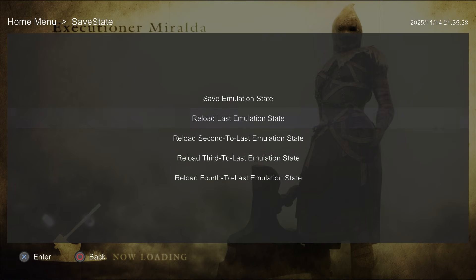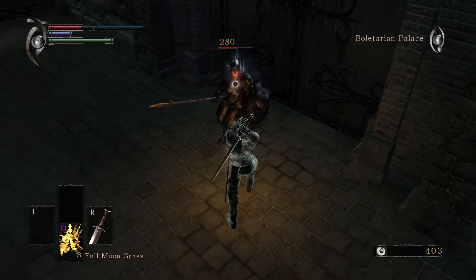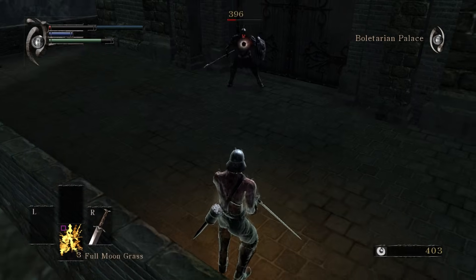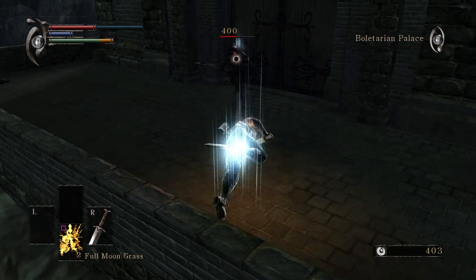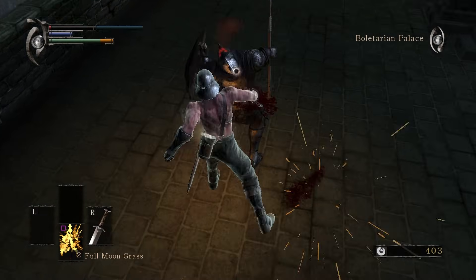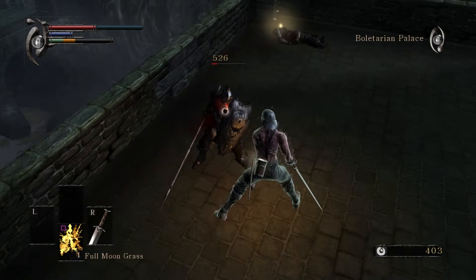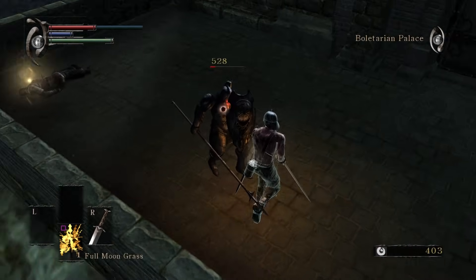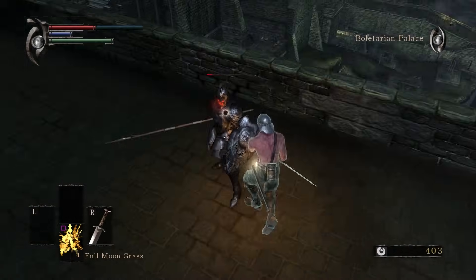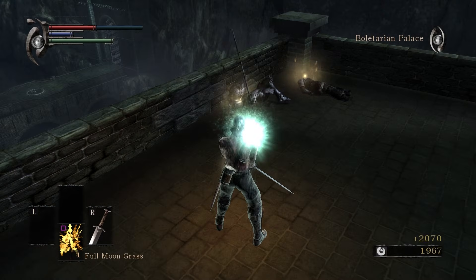As powerful as save states are, there are a couple of things to keep in mind. The main one is: don't make a save state while the game is saving or installing. If you see a save icon or the game writing to the hard drive, just wait — saving in the middle of that can create a broken state and cause crashes. It's also a good idea to combine save states with normal in-game saves. Don't rely on save states for everything. Every now and then save the game the regular way, so if the save state ever breaks or an update makes it unstable, you still have a normal game save to fall back on.